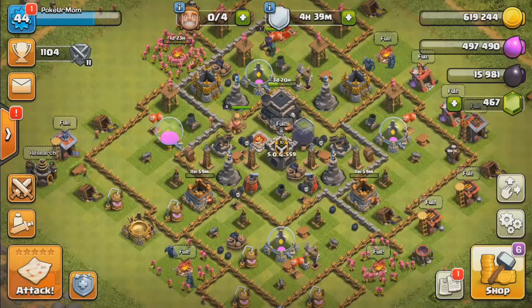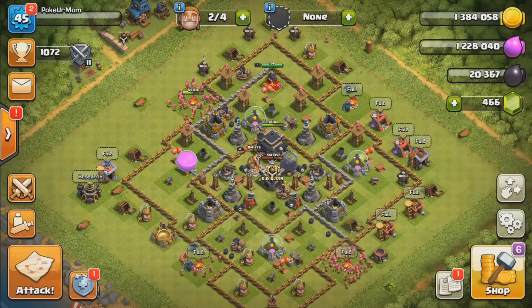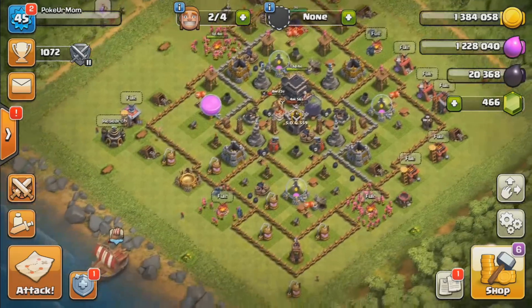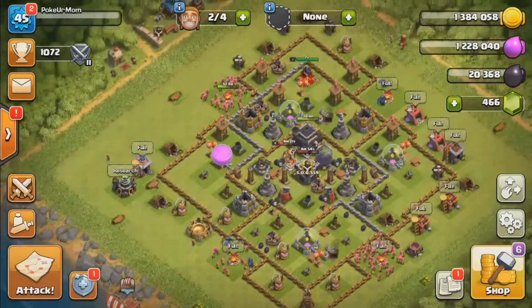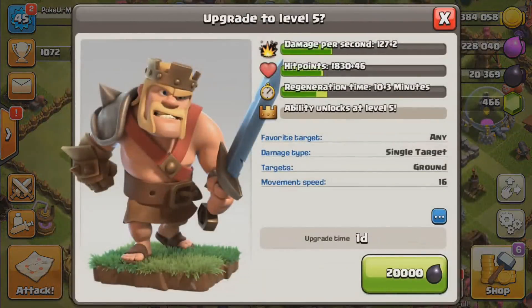As soon as we hit town hall 10 we are going to be upgrading our laboratory, our clan castle, and all that stuff. I just finished launching a few raids and we do have a lot of dark elixir, so we're only going to do one gold storage right now and we're going to be upgrading our king.